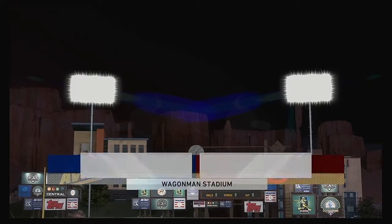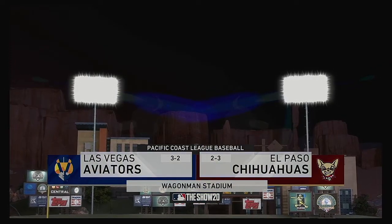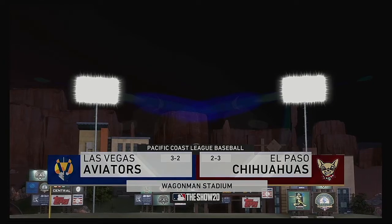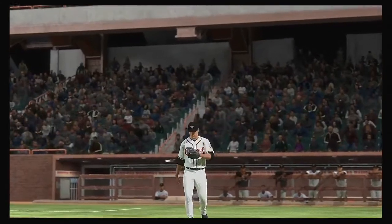The game's future stars are on display as minor league baseball comes your way on the show. It's the home opener of this new season between the Las Vegas Aviators and the El Paso Chihuahuas.